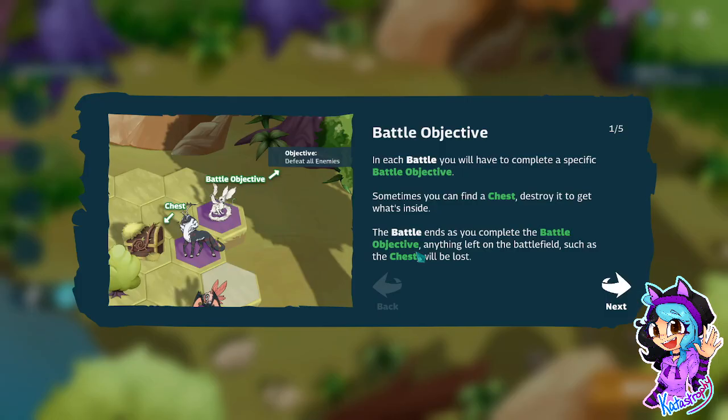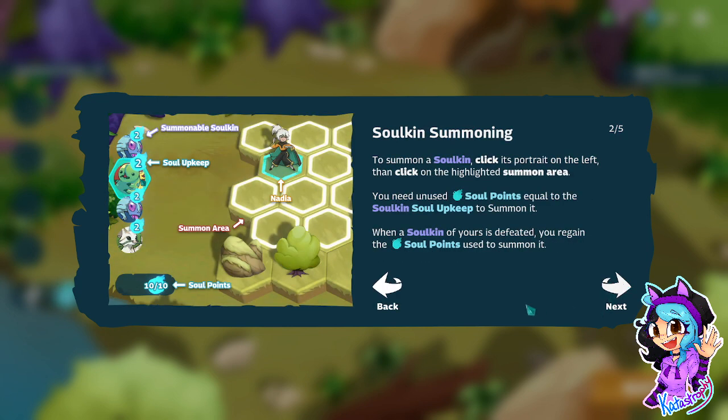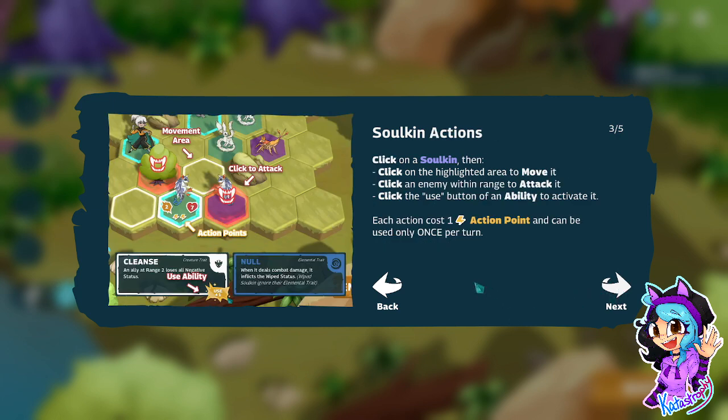You know what, let's try and take on the boss battle. Battle objective: in each battle, you will have to complete a specific battle objective. Sometimes you can find a chest — destroy it to get what's inside. The battle ends as you complete the battle objective. Anything left on the battlefield, such as the chest, will be lost. Great.